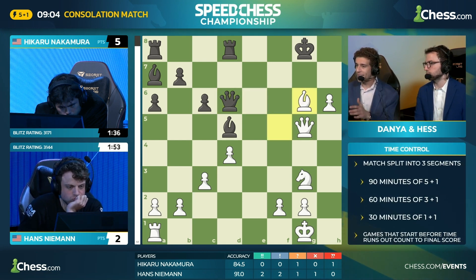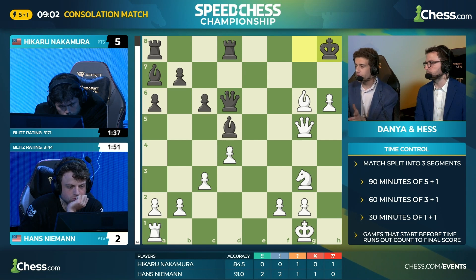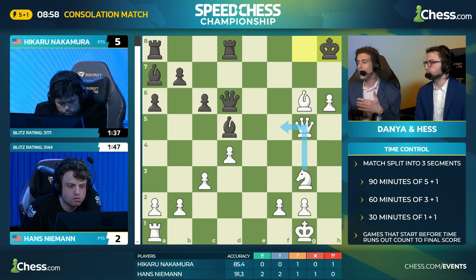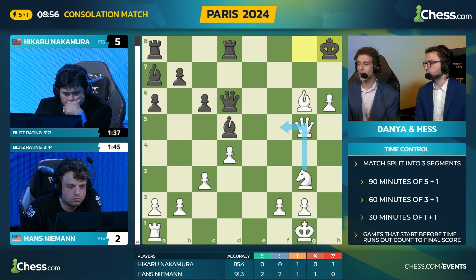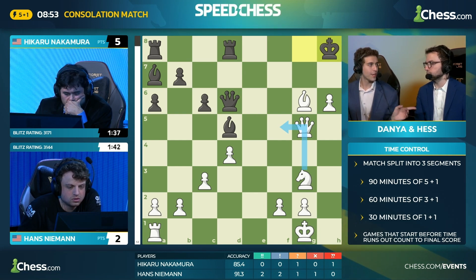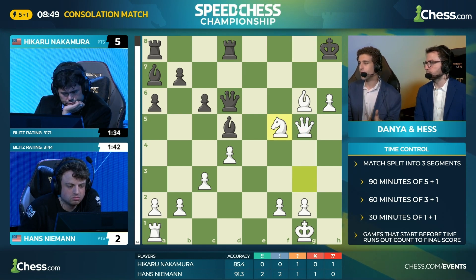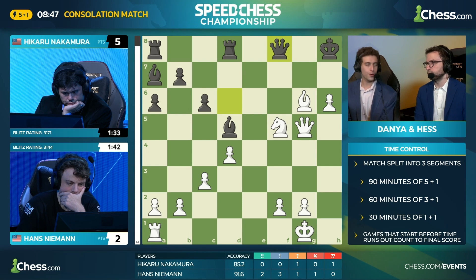The computer's wrong. Because if he had taken on g6 immediately, in this very position, the black queen would have been on e6 instead of on d6. And you wouldn't have had the ability to jump the knight into the attack with tempo. This is what grandmaster level attacking chess boils down to, Robert. And he found knight f5.